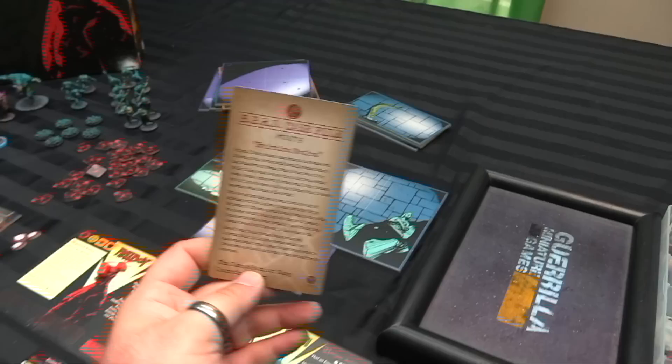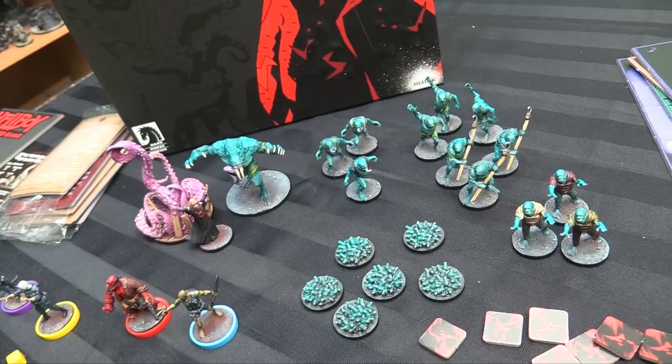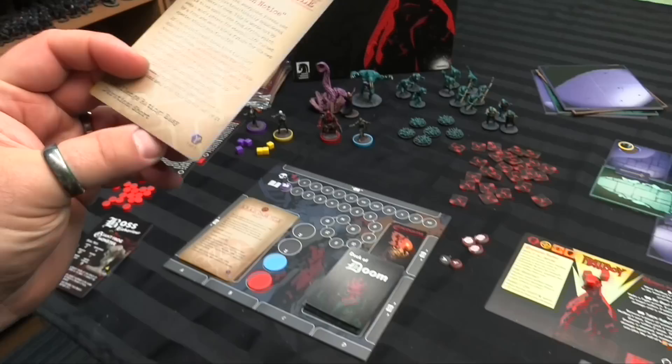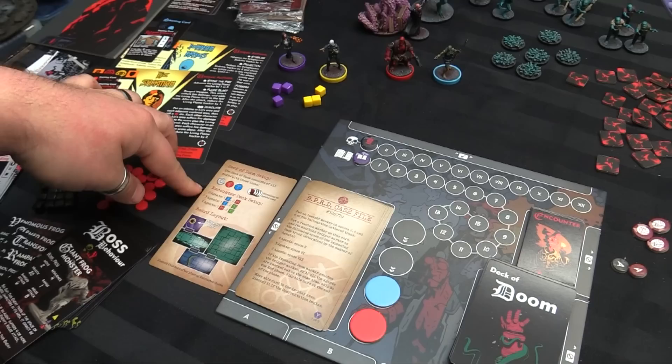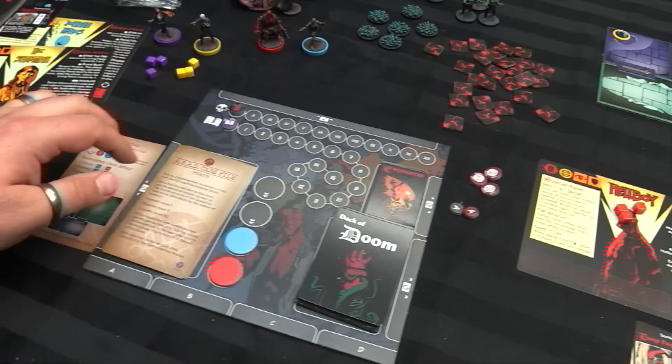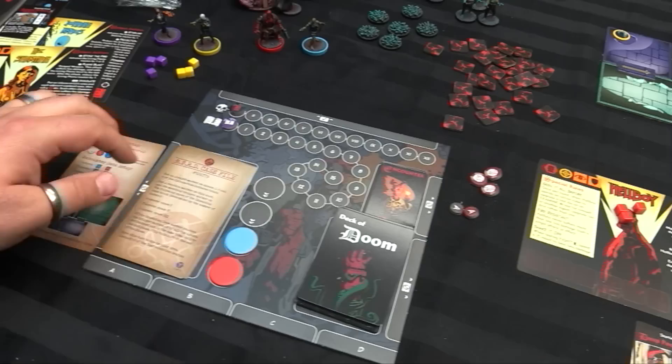One of our field teams has cornered a particularly large specimen in an underground crypt, and agents are to report to the scene and deal with it before it escapes. So you read the Eviction Notice and then immediately flip it and put it to the side — that's going to show you your Deck of Doom setup. The deck of doom consists of all the cards with these icons. Then the encounter setup deck — you want one blue card and two red cards in the encounter. And then your board layout, your starting area, and the doors.